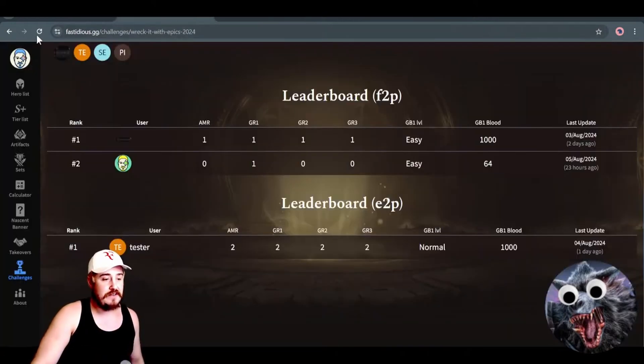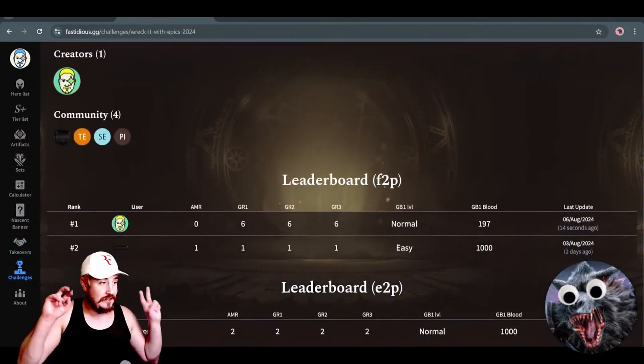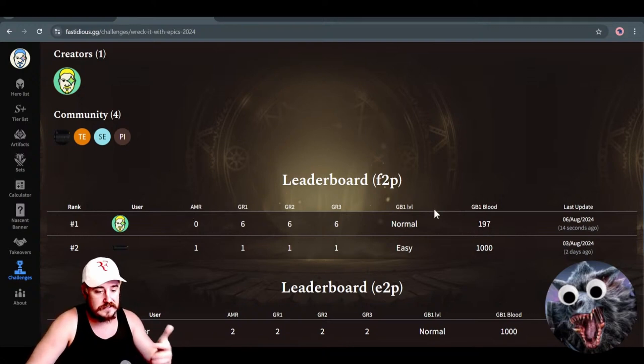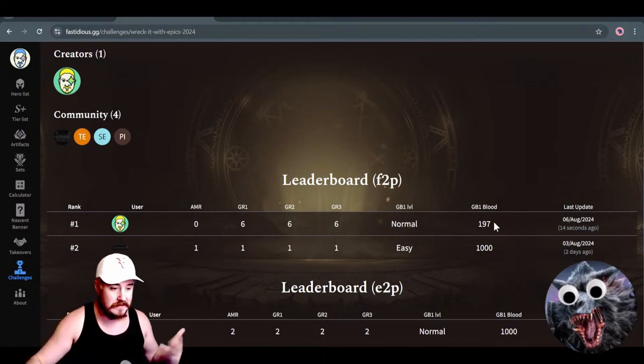If I close out of this page and refresh the challenge section of fastidious.gg, you'll see now I am the leader — I'm the only one that's done it besides these two test entries. You can see how it's calculated: you get a number of points for whatever stage you're on for each of these four pieces of content. I have 18 points. The guild boss thing is only a tiebreaker. So if me and Destined both were at 18 points, and his guild boss damage — his blood — was higher than mine and he was on at least the same difficulty if not higher, he would be ahead of me.